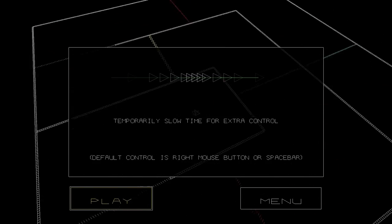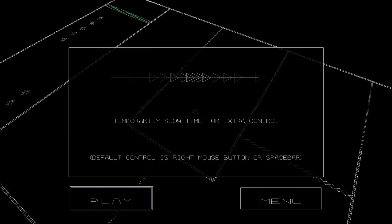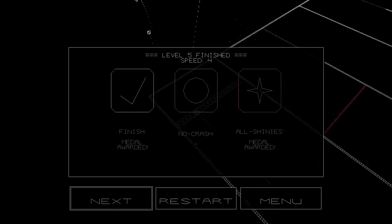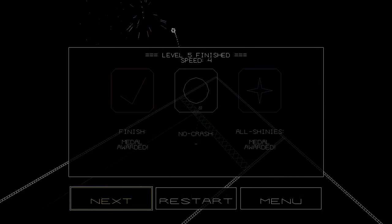Temporarily slow down time for extra control — right mouse button or spacebar. So, if I hold that down... oh my god, that is trippy. It even affects the effects — the effects even affect my FPS counter from DXstory, which is quite interesting. Like, the FPS counter in my top right, which you can't see, is visually affected when I press the right mouse button. That's really weird.